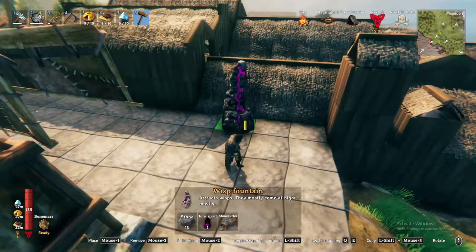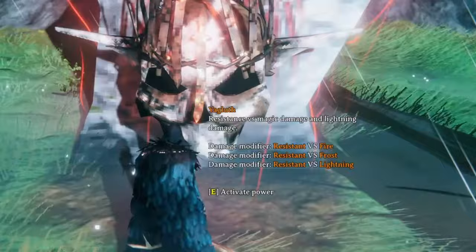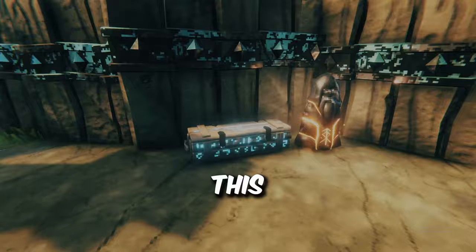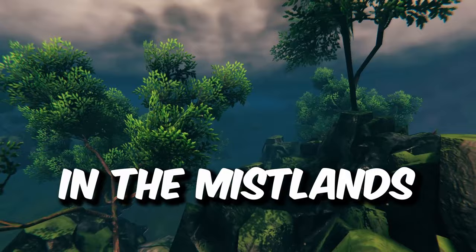The Torn Spirit enables you to build the Wisp Fountain, which is critical as you turn your focus towards the Mistlands. Take Yagluth's trophy back to the Sacrificial Stones to obtain his forsaken power — it gives you 50% resistance to fire, frost, and lightning damage for 5 minutes for you and nearby players.